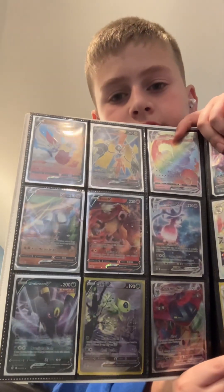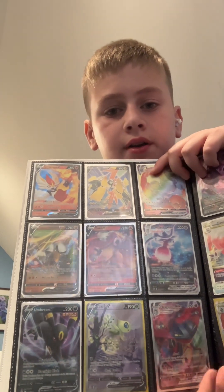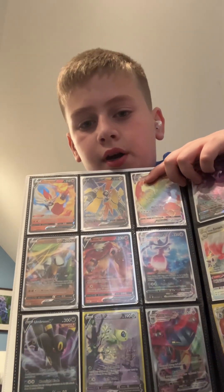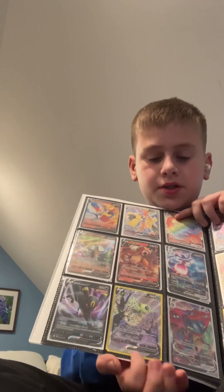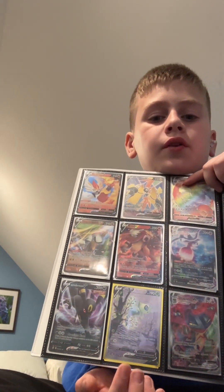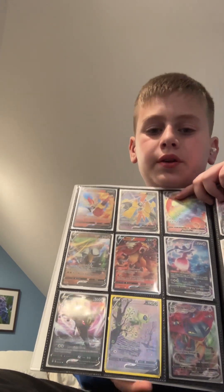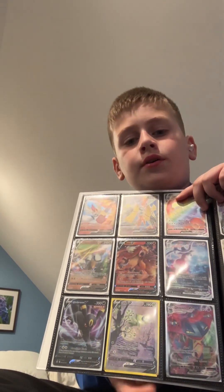We have a Cinderace, a Farfetch'd, an Umbreon, a Tapu Koko, an Entei. And this card right here is one of my favorites — it's a Celebi V from Sword and Shield, and it's a $350 card on eBay.